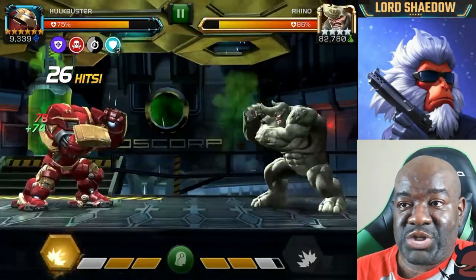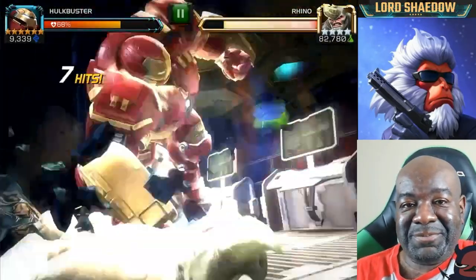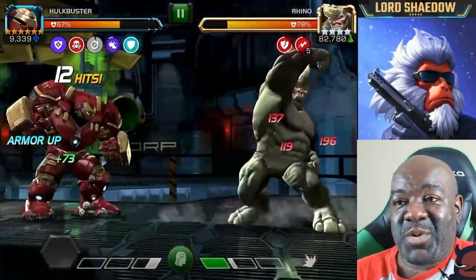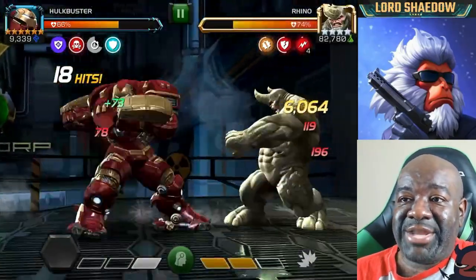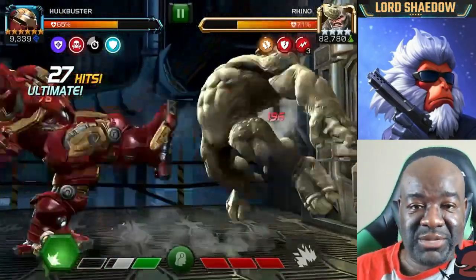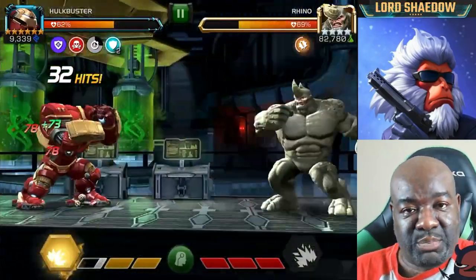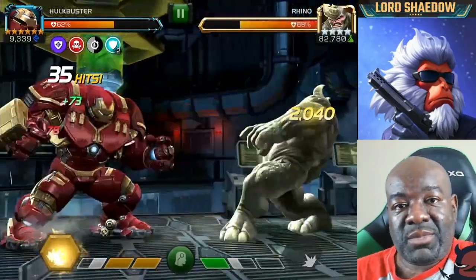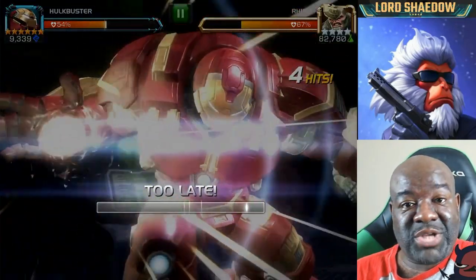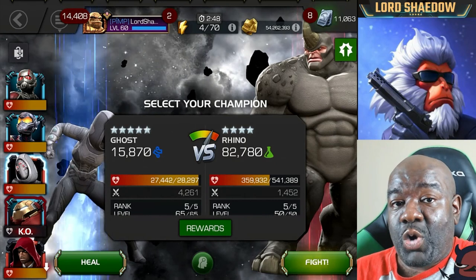I'm trying to get Rhino to block — come on, block — he started to block, then as soon as I went in he came out of it and pushed me to a special three. So I just kept going to take him down anyway. Somewhere in the middle or end of that fight I decided: instead of trying to find perfect fights, I'm just going to include everything and let everyone see what I had to go through. I got frustrated and quit a fight — and that's the kind of thing that happens.